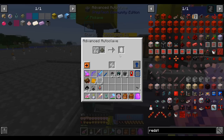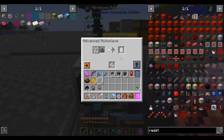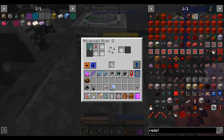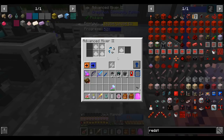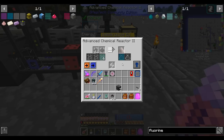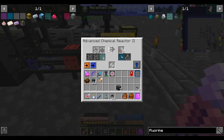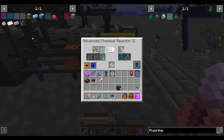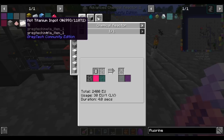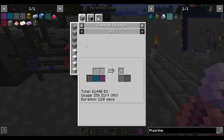Then we just dunk this in liquid starlight. That process apparently takes forever — 20 seconds at MV, and this is an MV machine. So 20 seconds each. Time to once again commit some animal cruelty by shoving a chicken into fluorine and some other pretty nasty things, but the end result will be a chicken that poops out fluorine. Having started this process, it produces remarkably little hydrofluoric acid — only 100 millibuckets per 2 lithium input. I might run out of lithium at this rate, but it's not a big deal.